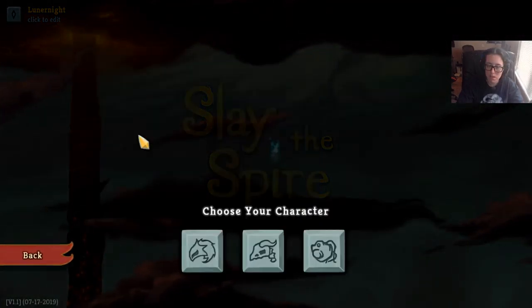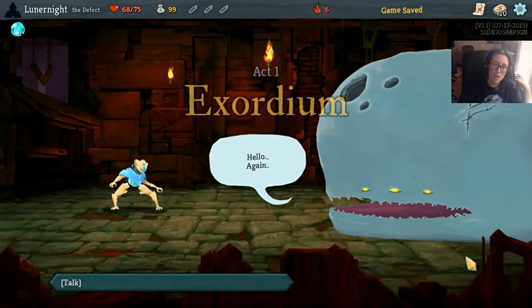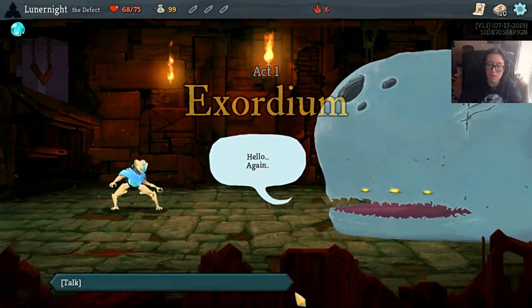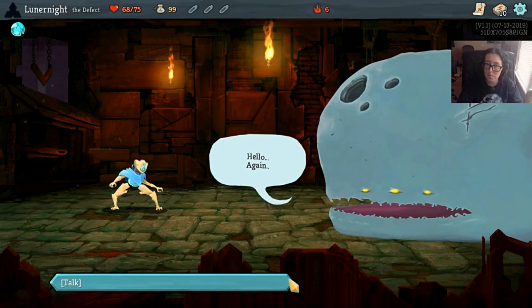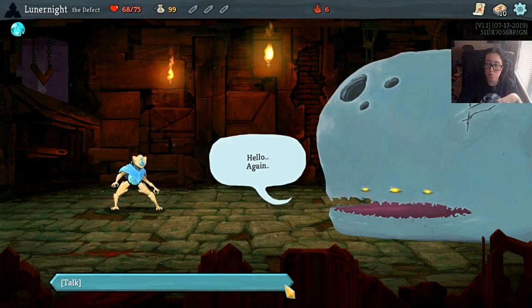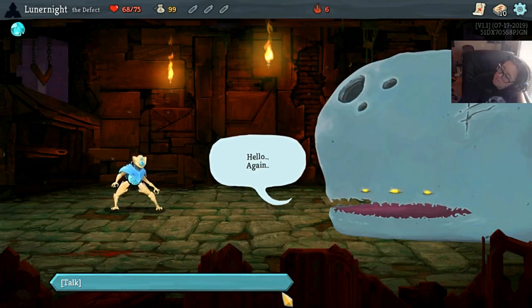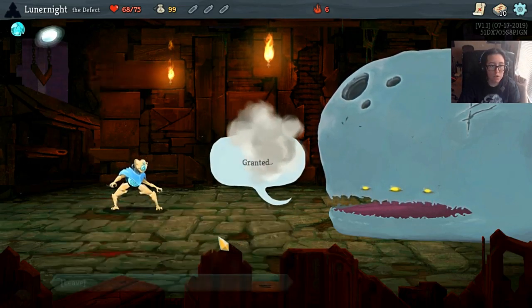We're going to do an Ascension climb today with the Defect because I really, really want to get to Ascension 7 with Defect. I'm not 100% sure if I'll be playing with the new beta character. I'm not opting in for beta because you can't be opted in for beta if you want to use Mod the Spire normally. Hopefully opting in for beta doesn't mess up my modded stuff. For now let's play.